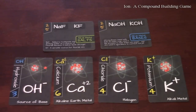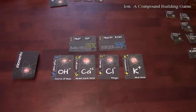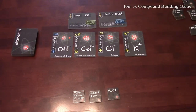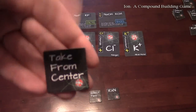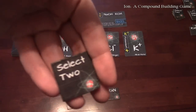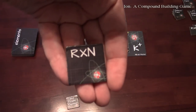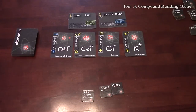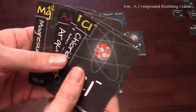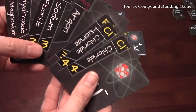You start off the game with some little chips. First you have one that says 'Take from Center,' one that says 'Select Two,' and one labeled RXN — their abbreviation for reaction. You will also get eight cards to start, which show the elements you're able to work with.